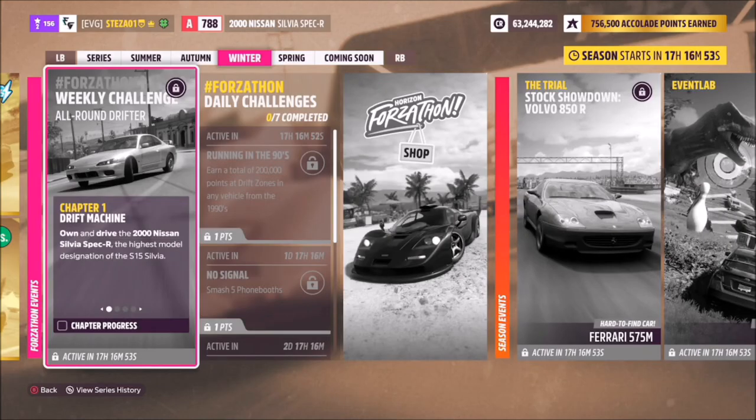Hello and welcome back to the channel. This week's Forzathon guide is called All-Round Drifter, and it wants you to use the 2000 Nissan Silvia Spec R, also known as the Silvia S15, to complete all the challenges.